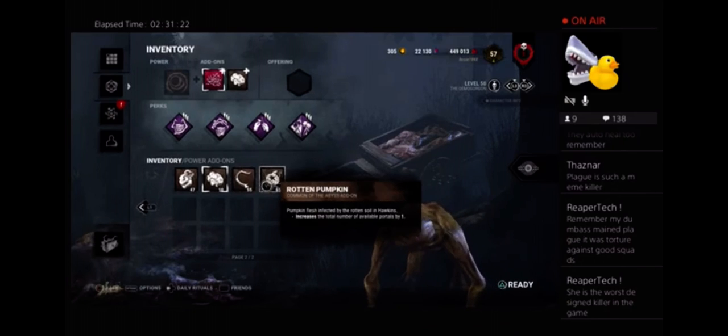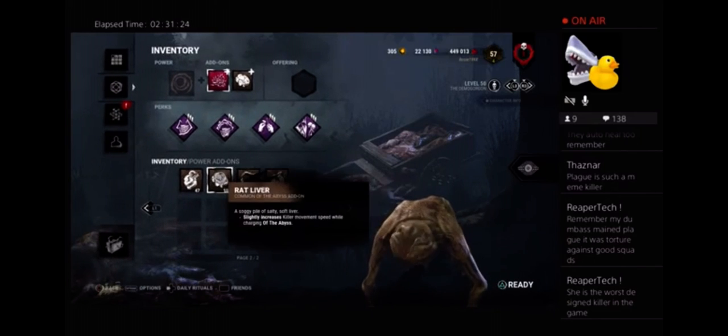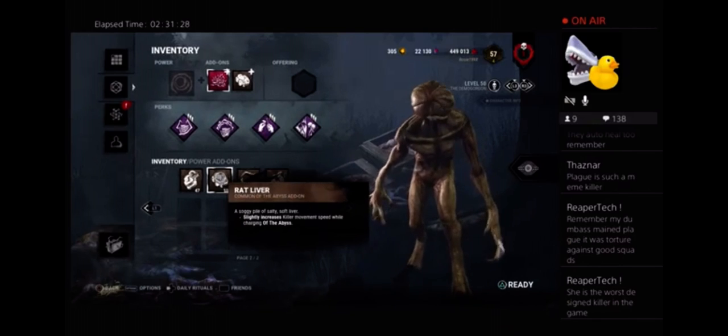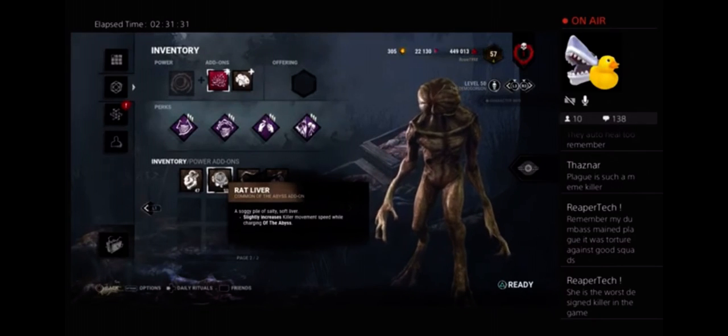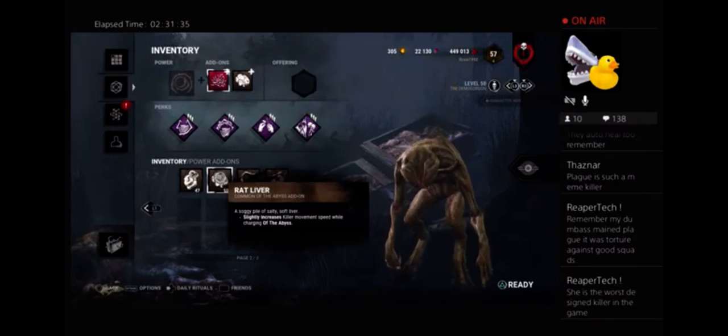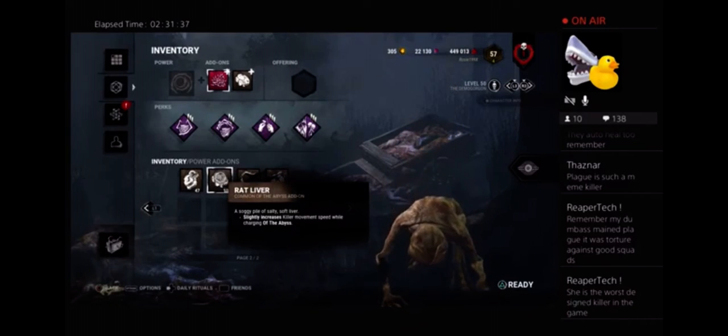So we have one add-on so far that enhances his power — one. Rat Liver: slightly increases the movement speed while you're charging your power. This corrects a terrible weakness that the character cannot play without this. So that's dealing with a weakness — one to one.